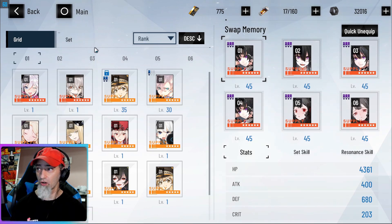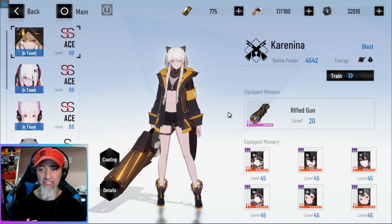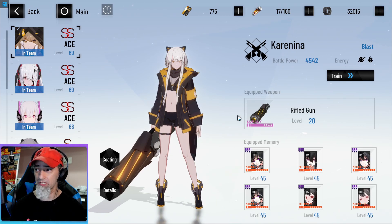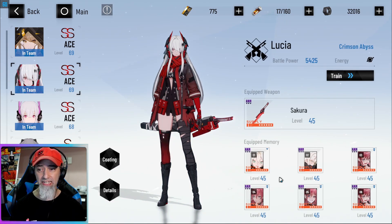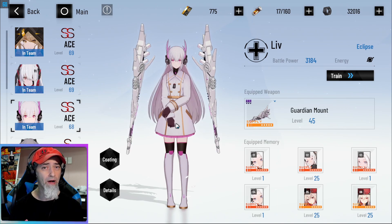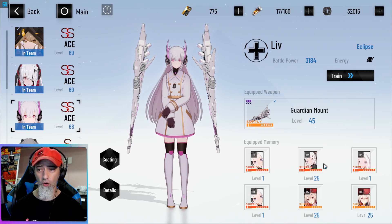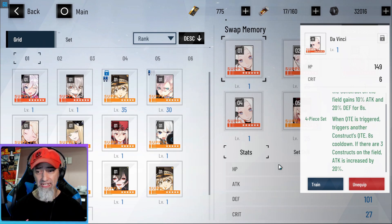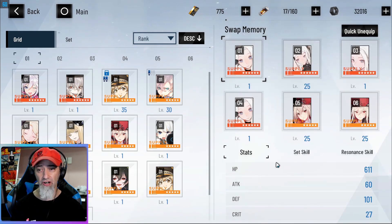My plan now is to keep leveling up memories I'm actually going to use. My Karenina is pretty much maxed out — I don't have her new weapon though. My Alpha is mostly maxed out except for the resonance on her Darwin memories, and I'm using SS Liv right now so I'm working on my physical team. A cool thing is I got the full four-piece Da Vinci set, and you really want that four-piece because the bonus — extra attack by 20 when all three characters are on the field — is crazy powerful.